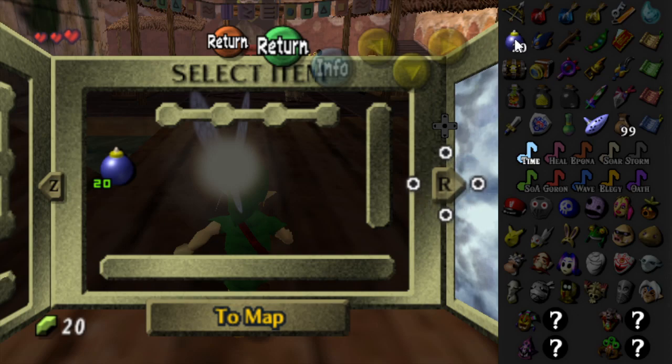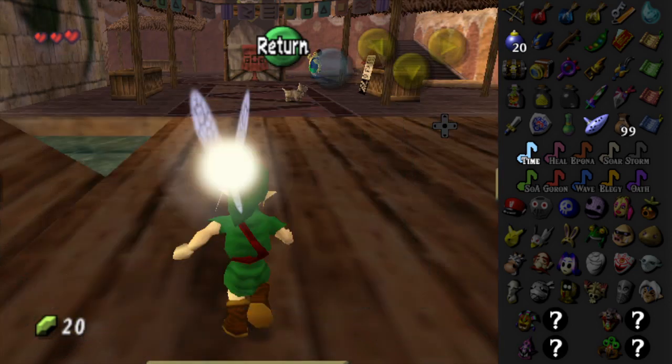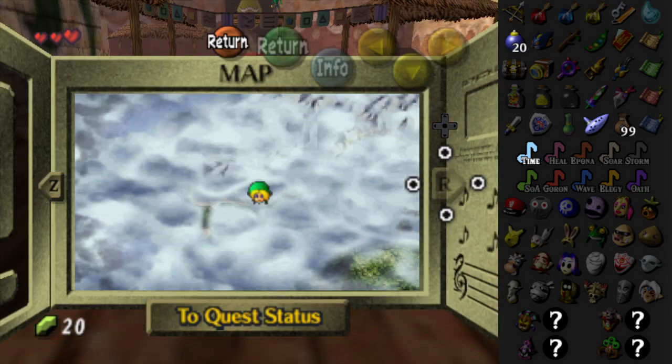We have a few things to start off — we also have shared rupees apparently. We have bombs — poggers, that opens up some stuff immediately. One piece of heart and two ocean tokens, but that's about it. We don't even have the Deku Mask to work with here. But it was really cool transitioning between games like that. Let me show the map quickly.